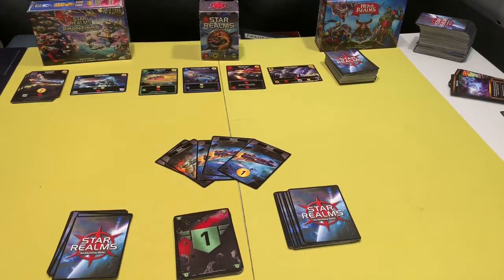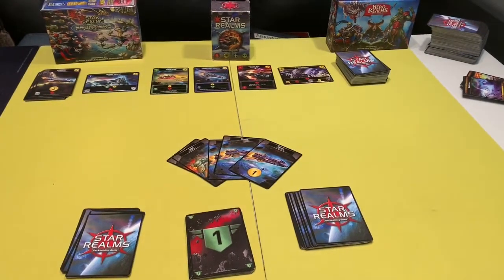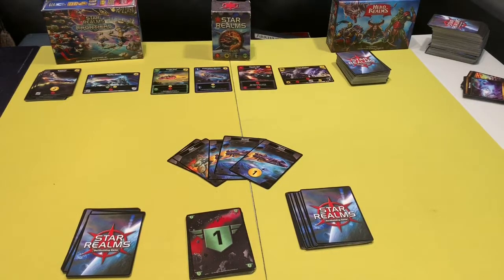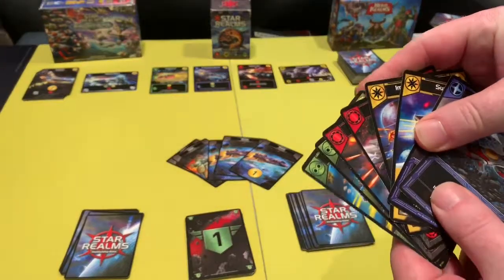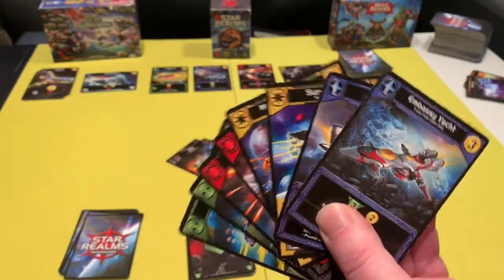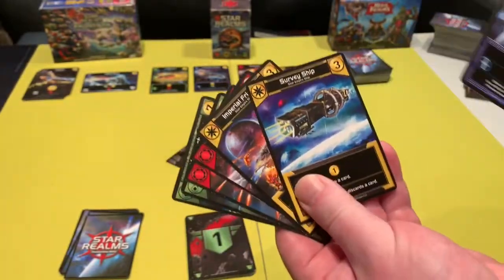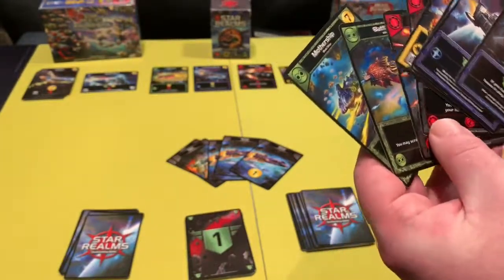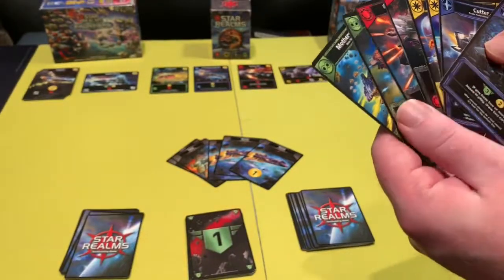Now it's time to talk about the types of cards in the game — there's only two and a half, because there are two kinds of bases but they're still bases, and the vast majority are ships. There are four colors, four suits called factions. The ship names are stock, but especially with each new expansion they're enticing in their originality. The blue is the Trade Federation, the yellow is the Star Empire, the red is called the Machine Cult — possibly totally AI — and then you have the flying space creatures called the Blob, the green fourth faction.